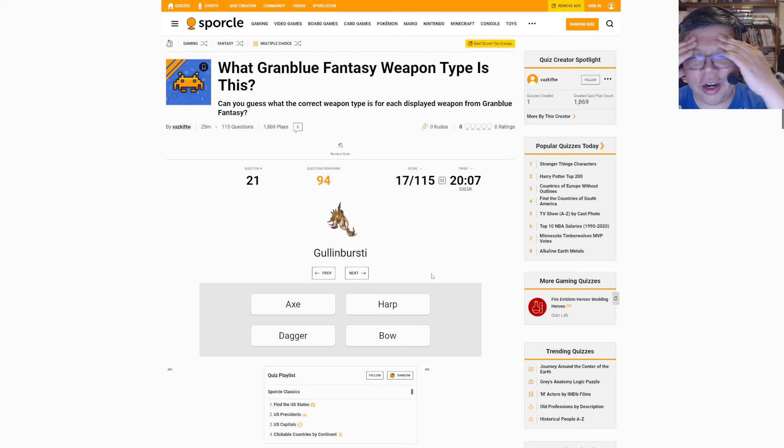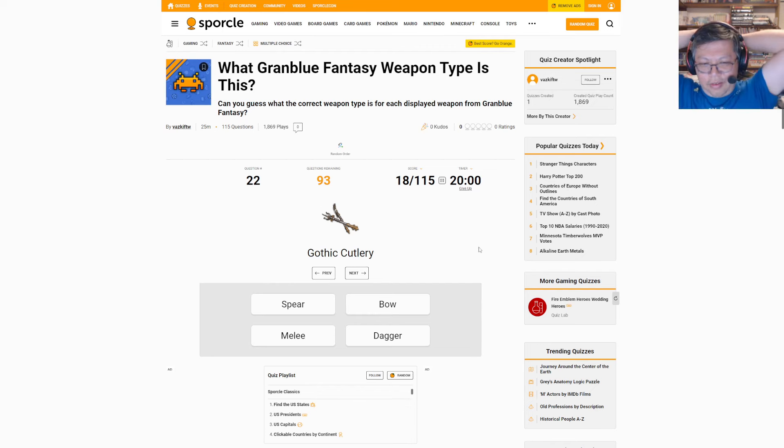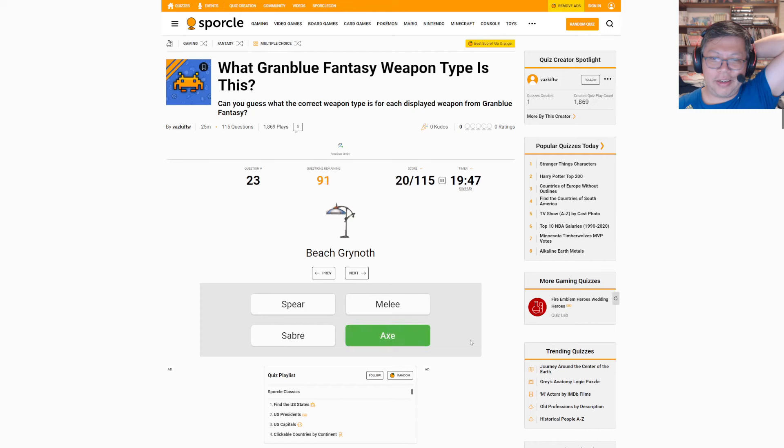Gulen Bursty — this is Freyre, that's an axe. I don't even have this weapon. Gothic Cutlery — that's the maids. I think melee instead of dagger. Melee it is. Beach Grinoth — please tell me it's an axe. Yeah. Whale's Finest — that's Aglavale, and that should be melee. I don't remember the character. It's melee. Trey's Velger. I wonder. The air cannon — is that Penki? I was thinking this was Doraemon. Oh yeah, I think it's Doraemon.